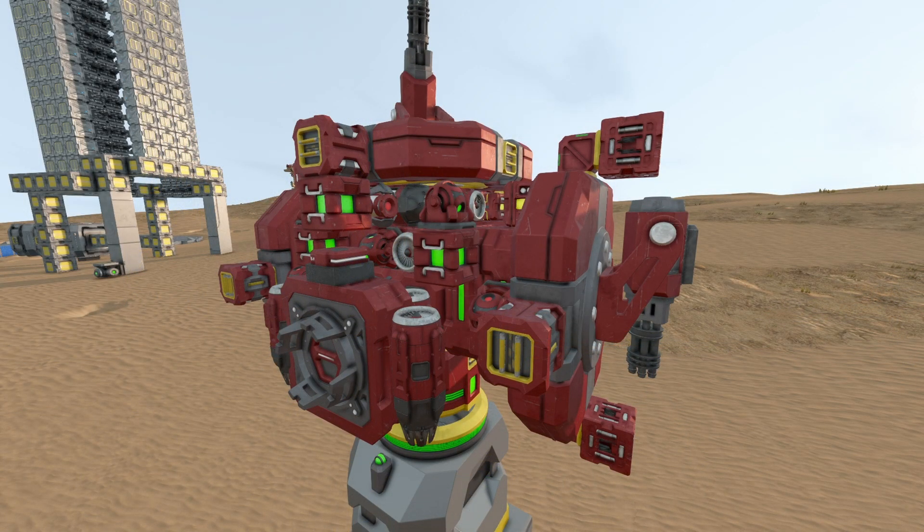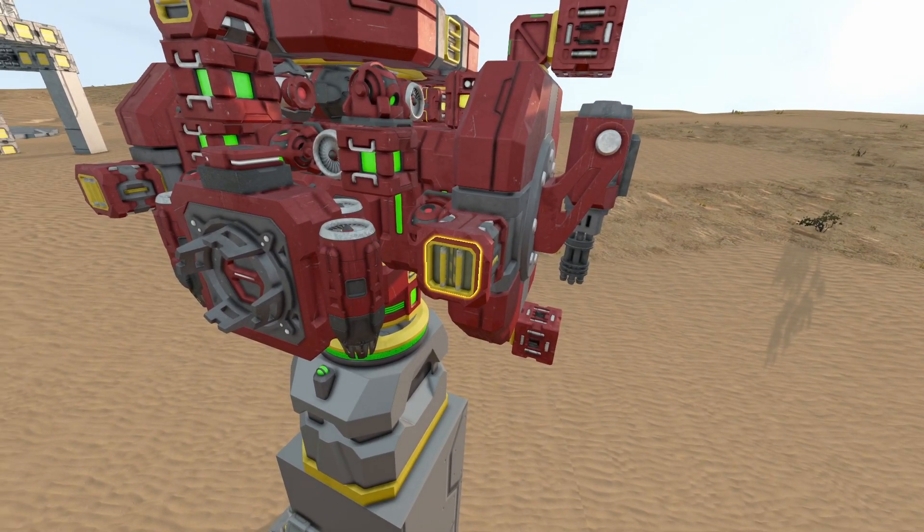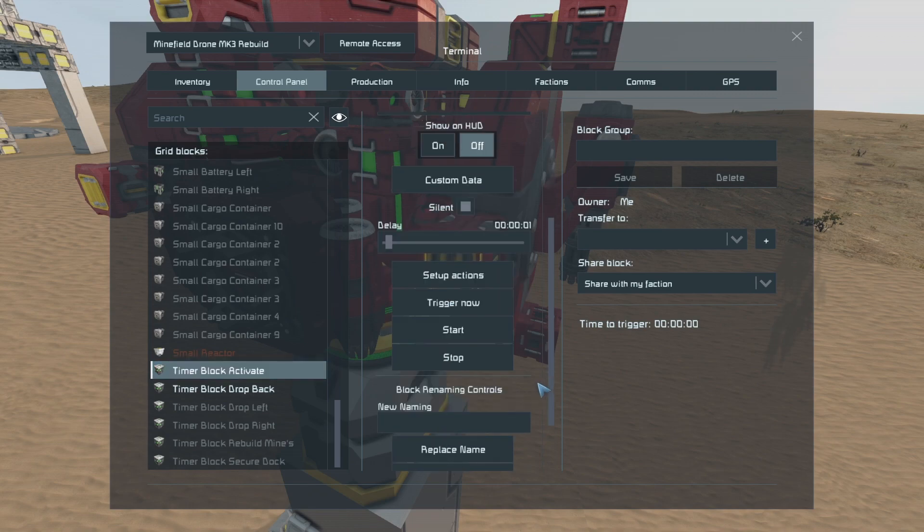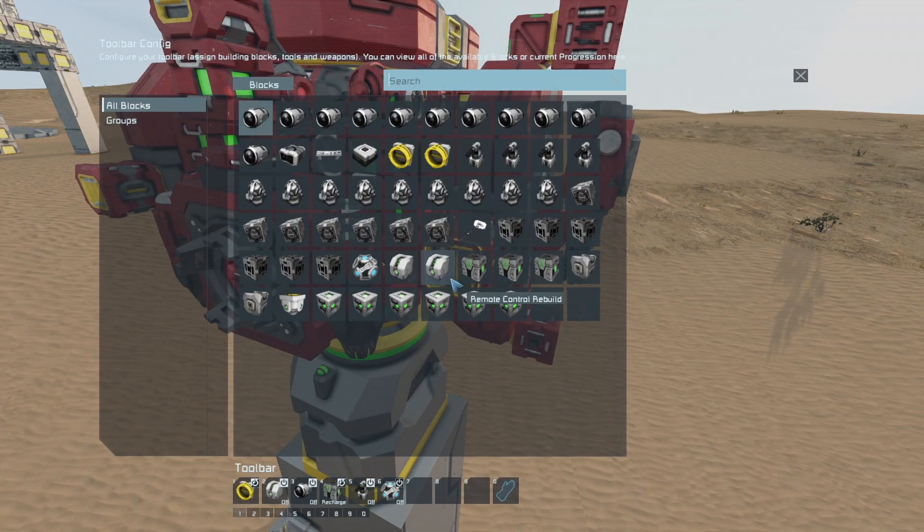Here we are with my minefield drone I'll be using to explain everything, and more hopefully, that you may not even know about. Let's get into the timer block activate to send it on one of its two flight paths with two remote blocks — that's right, two remote blocks — before we actually go any further.